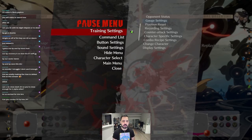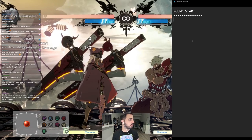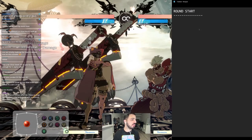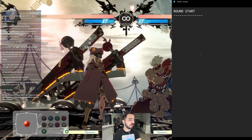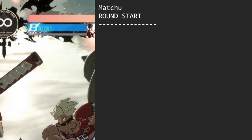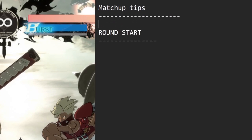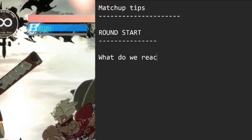Round start is super important in all matchups — super, super important. I'm gonna put a nice little notepad here. What is Ram most likely to do at round start? Here's what I'm gonna do: matchup tips. We're gonna go through round start. What do we react to?